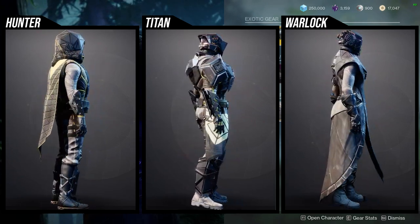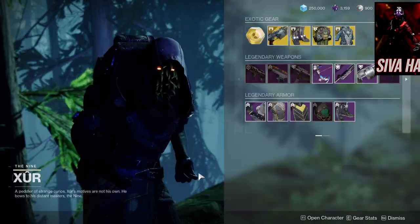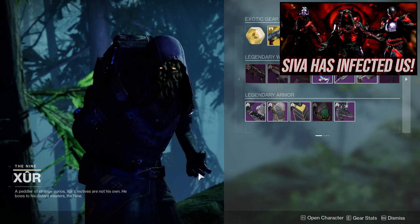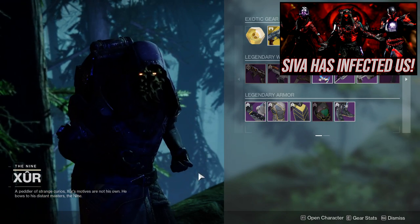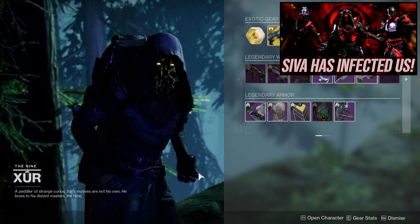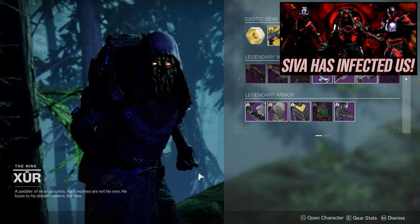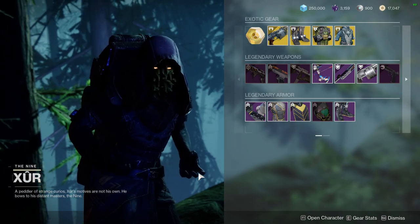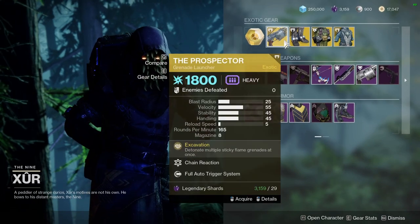If you want to do a SIVA look — I actually did a SIVA look for not only my Hunter but all the classes. I'll have those up right now. I totally forgot I did that, but I'm pretty sure I used at least some of these pieces for that SIVA look. If not, I can make another video. We did get another Warmind-inspired DLC with Season of the Seraph, so that might actually happen. Let me know what you guys think — are you picking up some of this stuff?